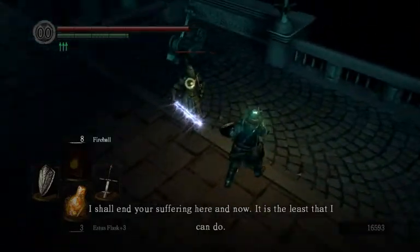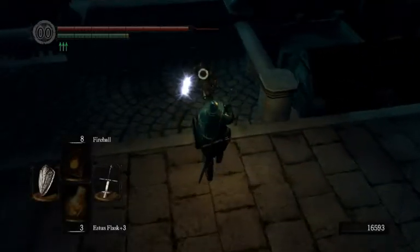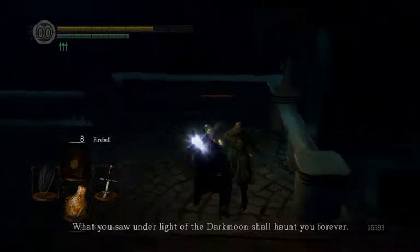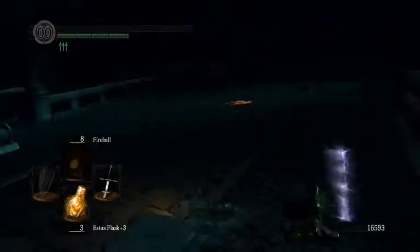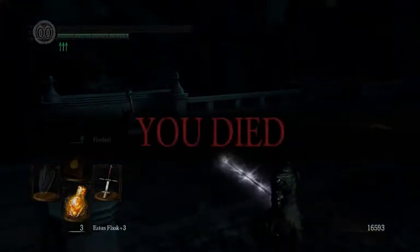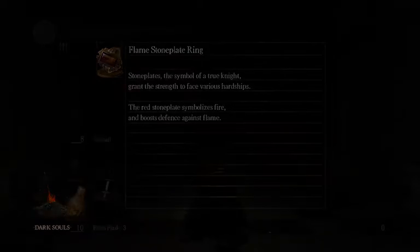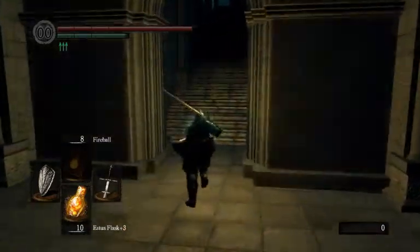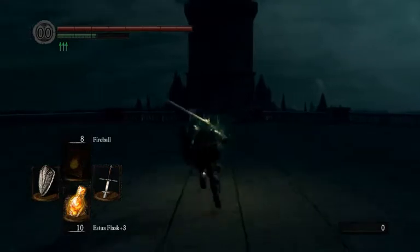'I shall end your suffering here and now — it is the least that I can do.' I got that parry though — 'What you saw under light of the dark moon, it will haunt you forever.' Well, I screwed that up pretty miserably. I didn't think I actually got parried. Mistakes were made, let's get back to it.